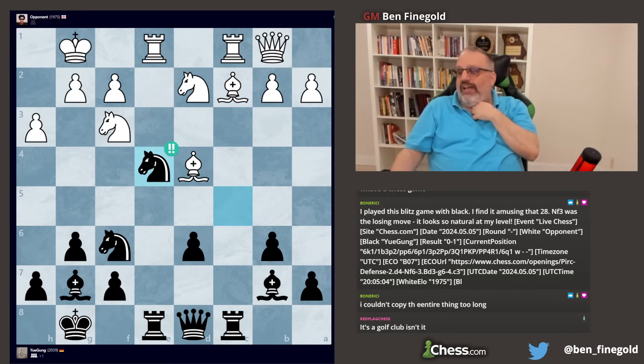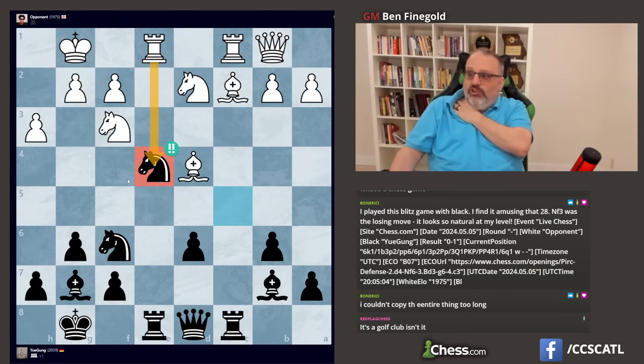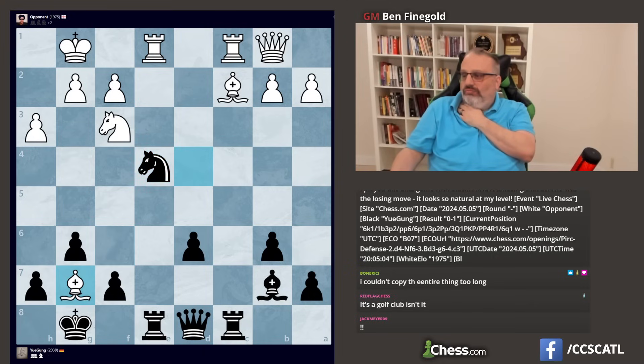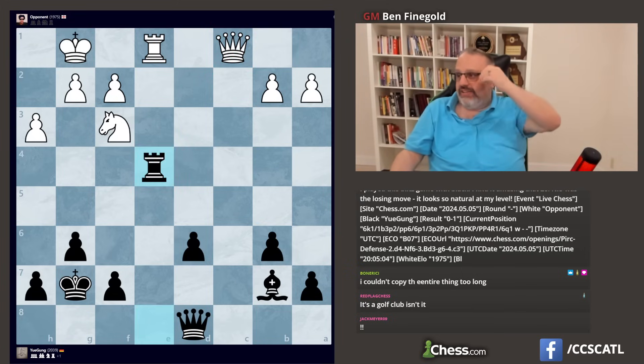Double exclaim! That's because the rook is attacking the knight, and the queen is attacking the knight, and both the queen and the rook are defending c1 — so they're both overworked. So this tactic works, and black is up a pawn.